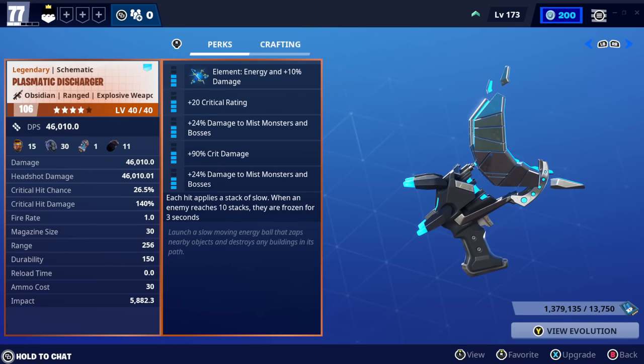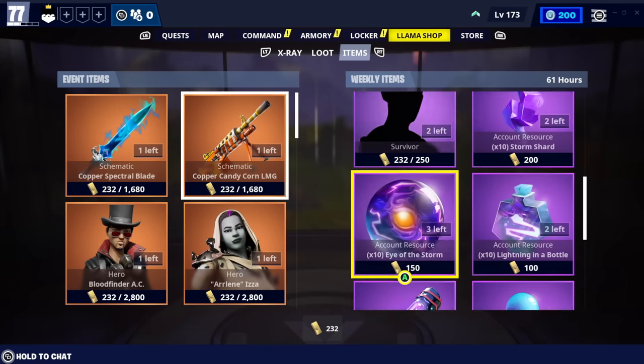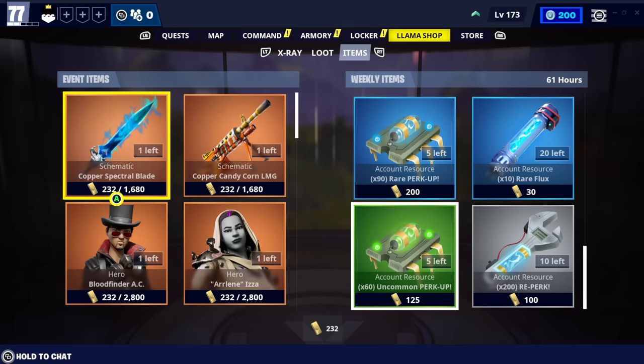The only thing is you need to farm a ton of batteries, but with the new farming heroes it's not too bad. If you haven't already, grab it from the Llama Store — it should be there for 1,680. Let me know if you've got it and if you're enjoying it, and what you've done with it — SSDs or otherwise. Have a wonderful day, and I'll see you all in the next one. Adios!